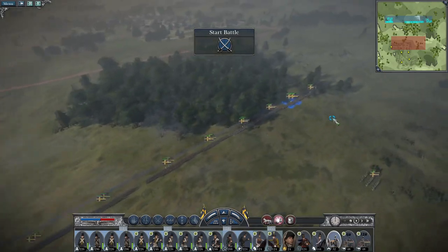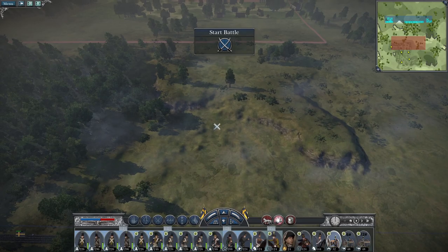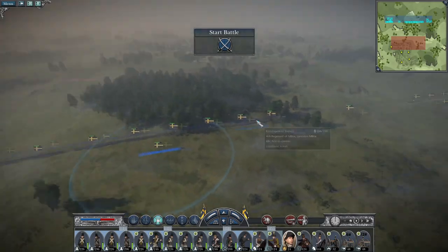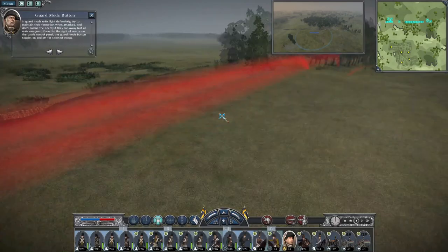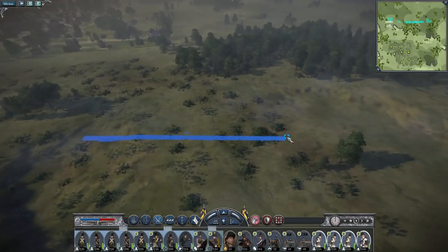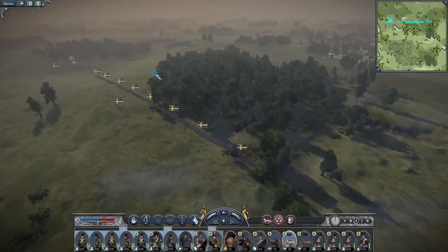The howitzer's probably going to be here, advancing up to cover then unlimbering. My general's going to advance up the centre. So let's get cracking. We've got reinforcements coming in on the right, so just advance my line up and give my sixes orders to advance. We can't see any enemies, so let's get my cavalry up on the higher ground and my howitzers pushing up.